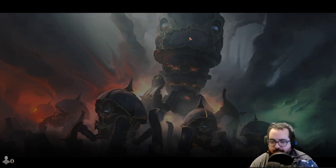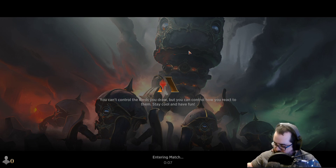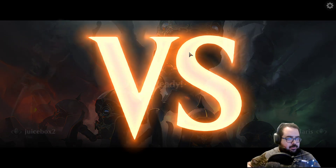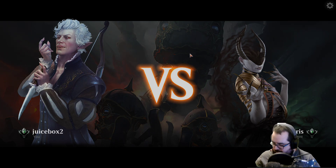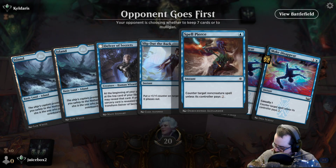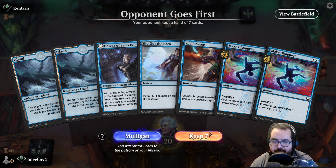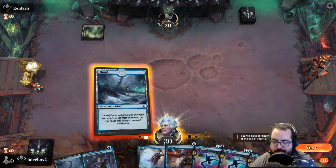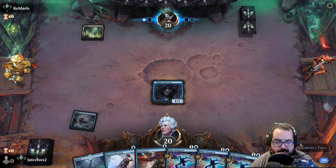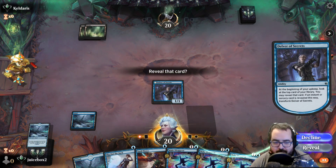Game 2. We're going to keep this — we got a Delver first turn. Yeah, this looks like a good hand. If we can get Delver to flip turn two that'd be great, because we do have the bounce in hand. Looks like we're playing against Mono Black.